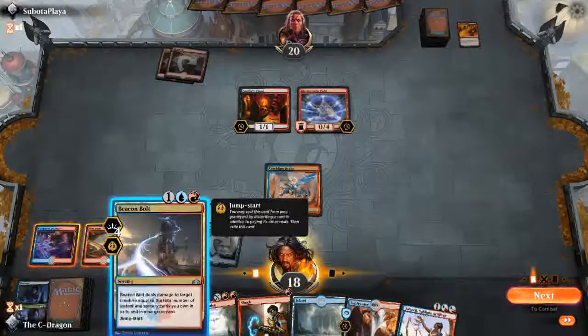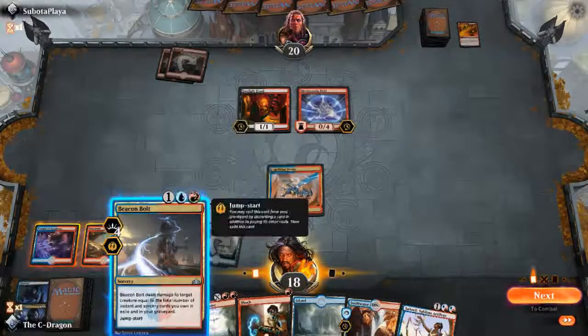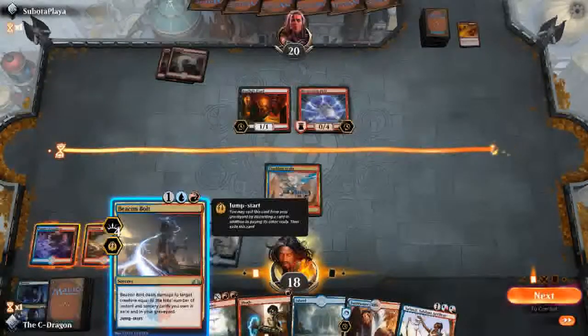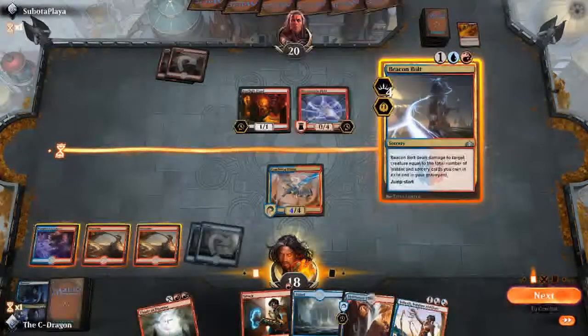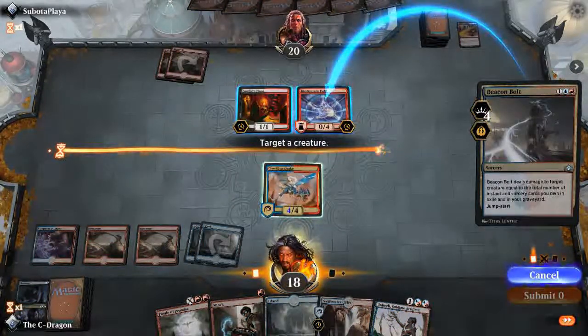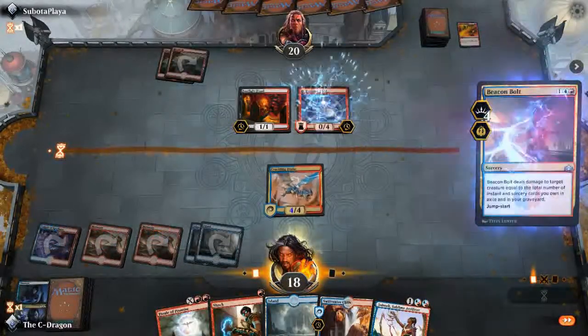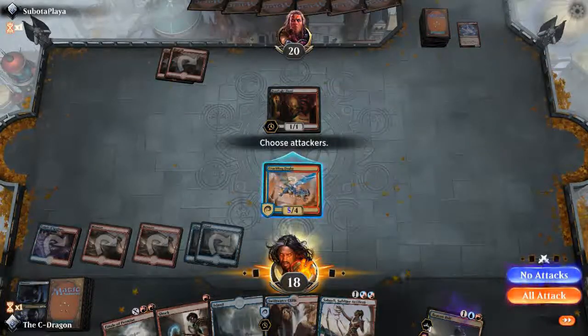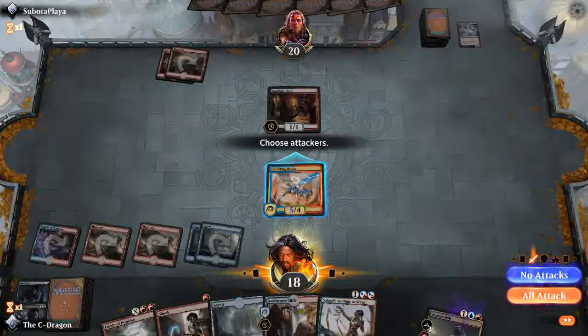Our Beacon Bolt can get rid of the field and I think it will be much better if we use this play, since it will be very difficult to get rid of this field later on. So I'll get rid of it — and that's going to be a 5-power Drake, so I'll attack.